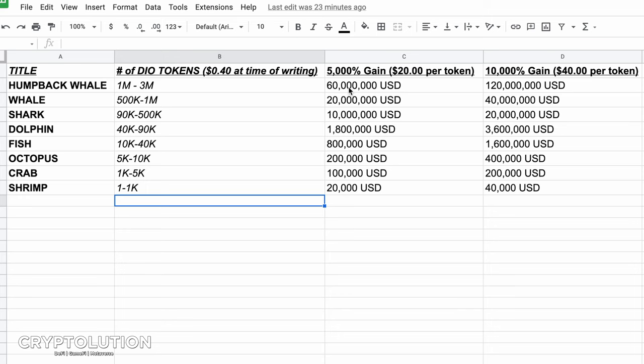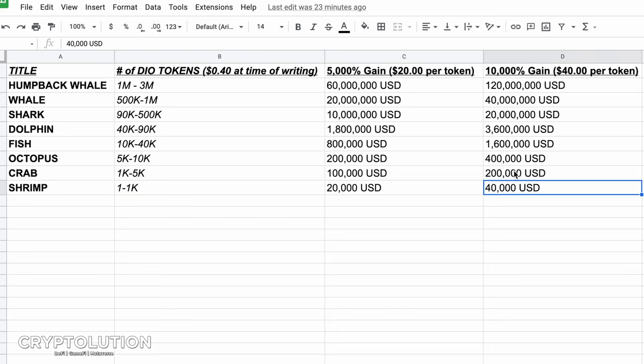Now for the more ambitious goal — if DIO were to go to 10,000% gains, that would bring the price of each token to $40. At that level: 1,000 tokens gives $40,000 USD; 5,000 tokens gives $200,000; 10,000 tokens gives $400,000; 40,000 tokens gives $1.6 million; and 90,000 tokens gives $3.6 million. Feel free to freeze-frame or screenshot and evaluate where you stand.